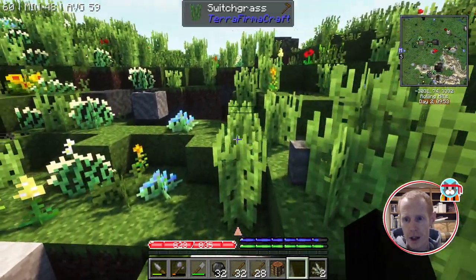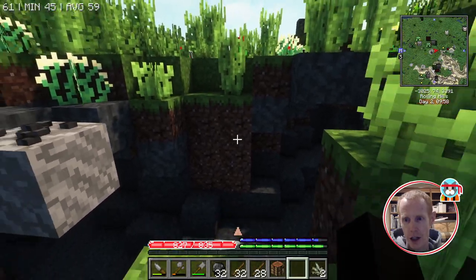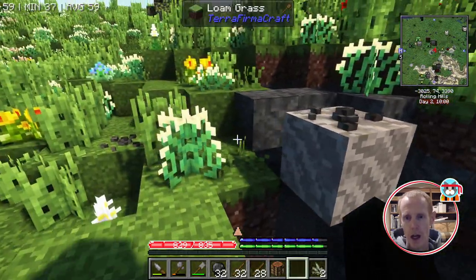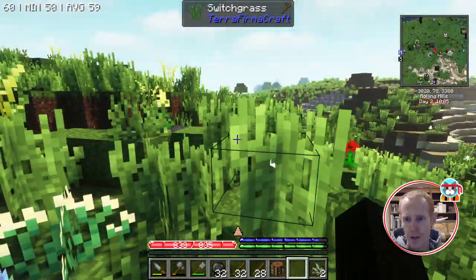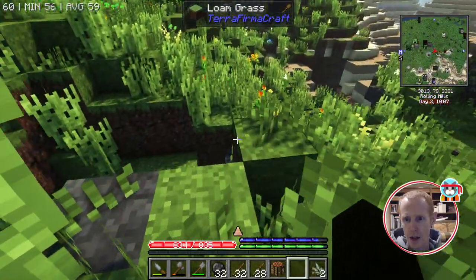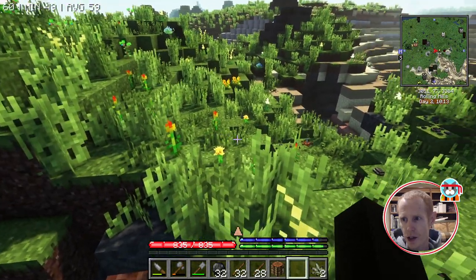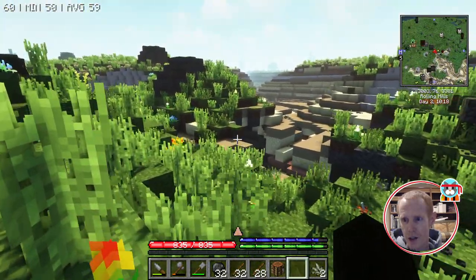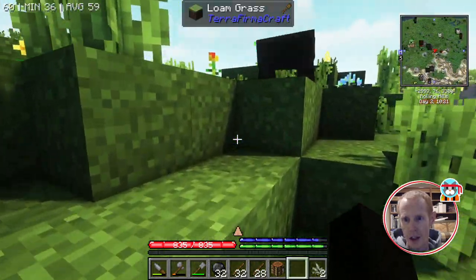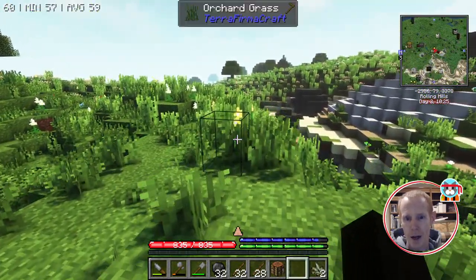We could pick up berry bushes with a hoe, but I don't really need to relocate those just yet. I'm going to keep a lookout for clay — I like looking at the sides of blocks where we can, and we can also find flowers which are indicators of clay nearby. Not seeing any here just yet, so I'll bring you back when we come across some.